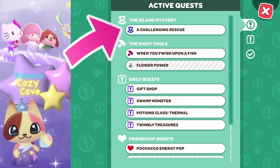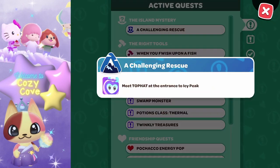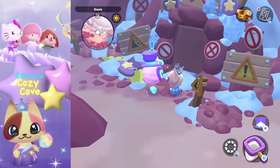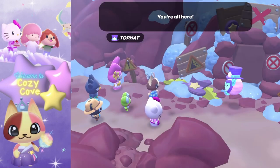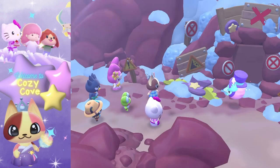Once you do all of those tasks, you will finally unlock the very last task you need to complete to access the new content, which is 'A Challenging Rescue.' You have to meet Top Hat at the entrance of Icy Peak — that is the last task you need to complete in order to unlock the new content area with Kiki and Lala.